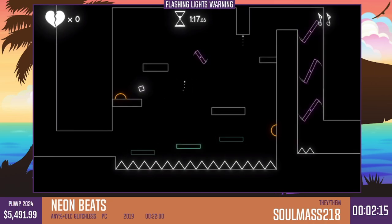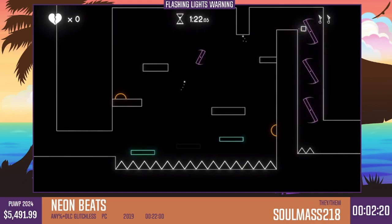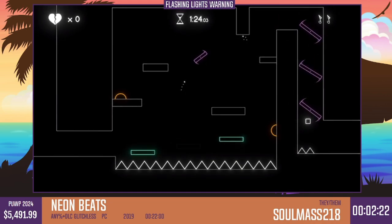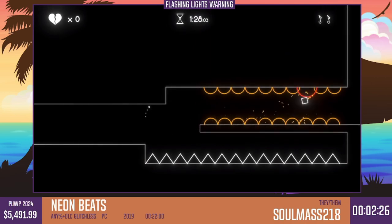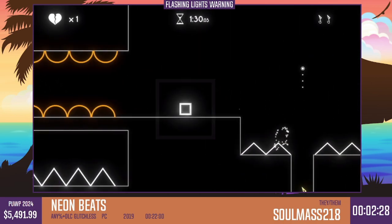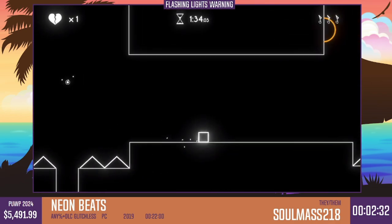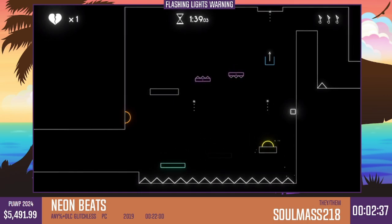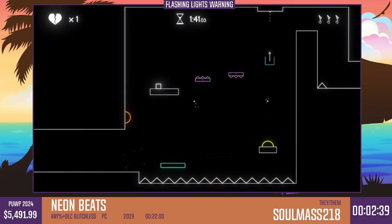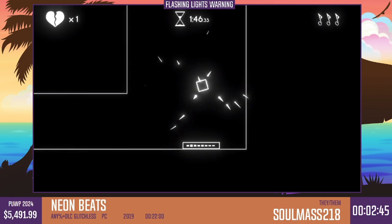The cool thing about how this game progresses is that it builds upon the fundamentals it establishes. This level already stacks multiple elements we've encountered: bubbles, chains, floating platforms, spike traps, precise drops into the launchers — I like to call them 'yeets' — and wall jumping. All of these things are just going to ramp up in intensity as we go.